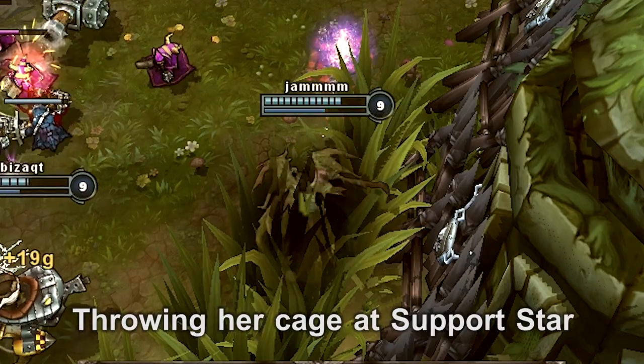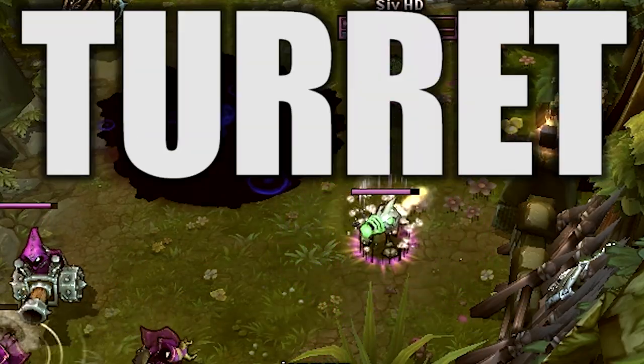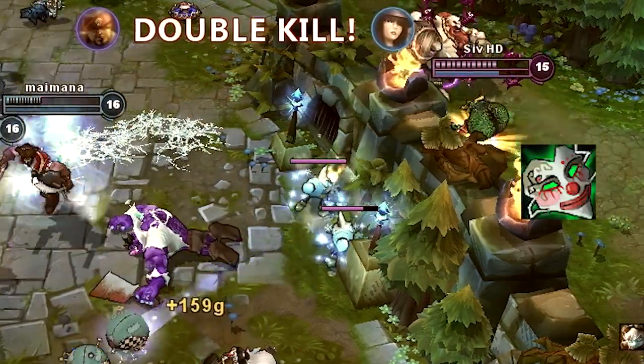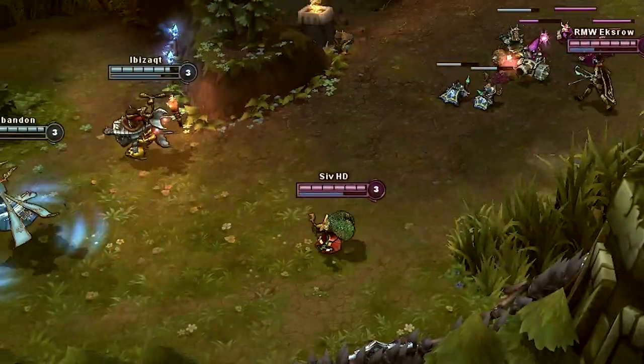It's Morgana from afar throwing her cage at support star. Tutti frutti turret block. Heimerdinger's magic penetration affects his turrets. No touching the AD carry please. I insist.